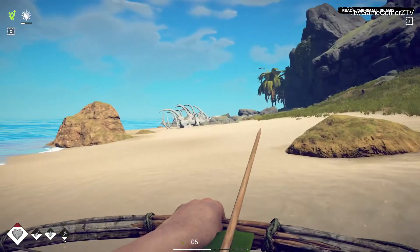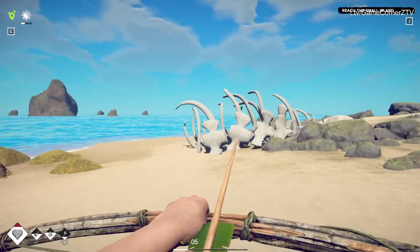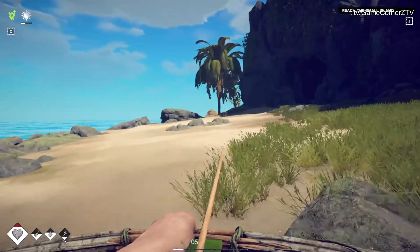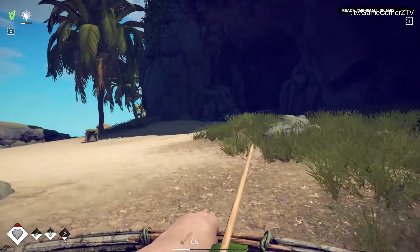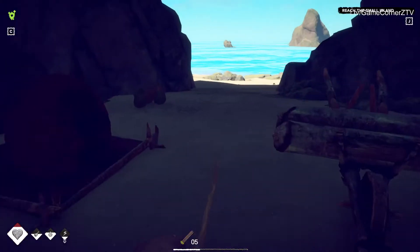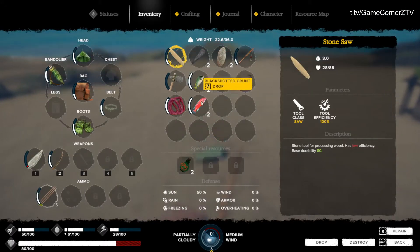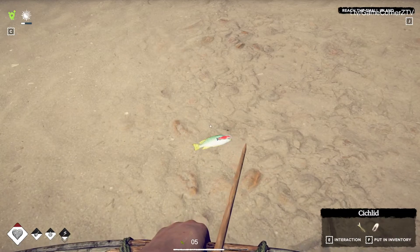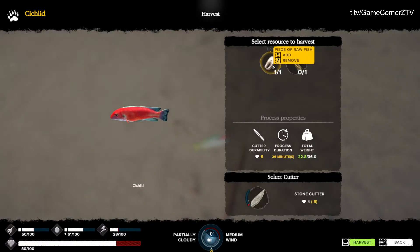This is a lovely, lovely island — it's like a dinosaur skeleton. It's crazy, it's so huge. I'm back to my cave. Actually, let's do it where the sunshine is so everybody can see better. Let's drop one of each. Can I carve this up? Yes — carve it up. I get a piece of raw fish and fish bones.